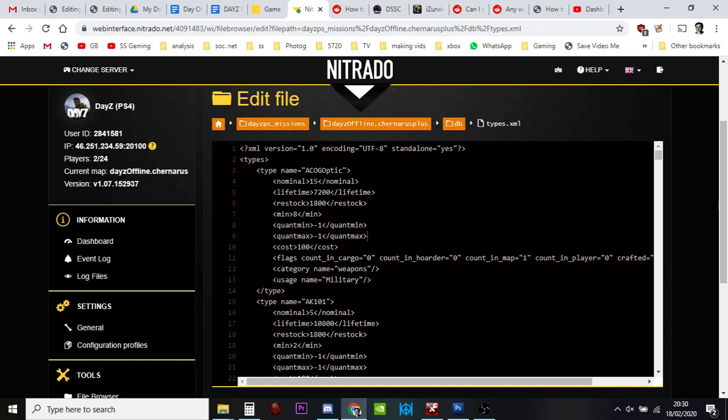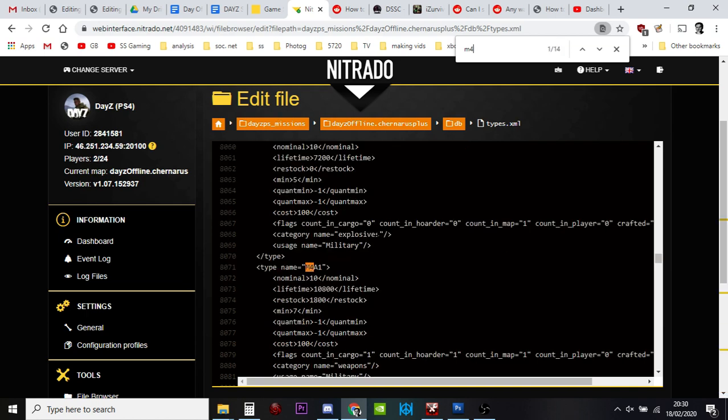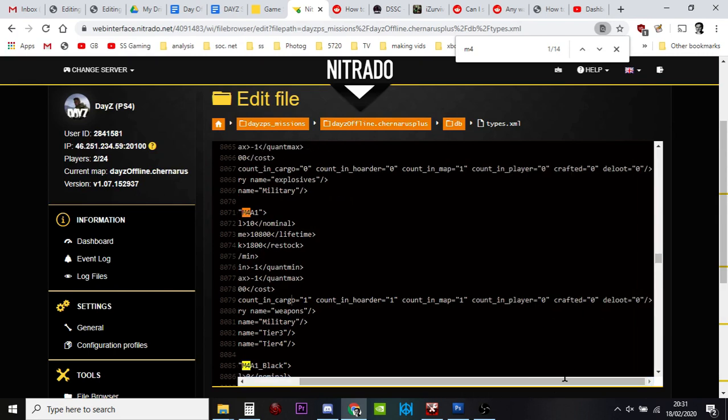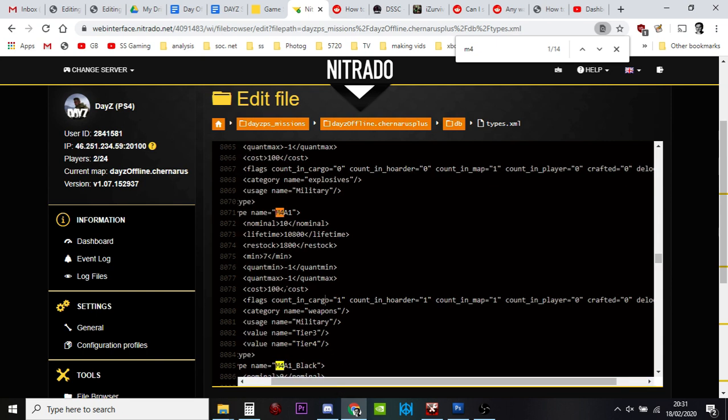Let's search for the M4. Here we go — the M4, one of the most popular assault rifles. Looking at the flags in Vanilla DayZ: count in cargo — yes; count in hoarder — yes; count in map — yes. You should always keep count in map on, because if you don't, they'll keep spawning and spawning and the loot economy will break. Count in player — no. Crafted — no. In vanilla, there should only be 10 M4s altogether on the server.